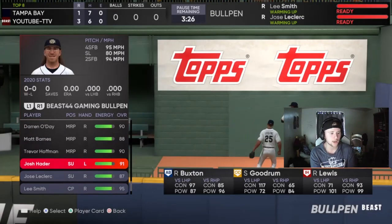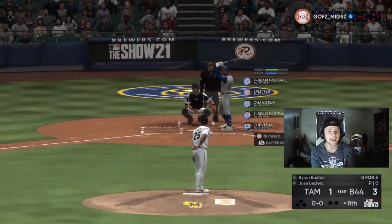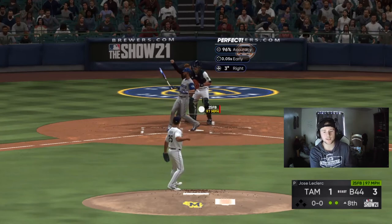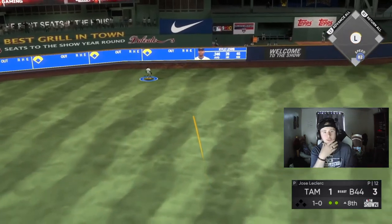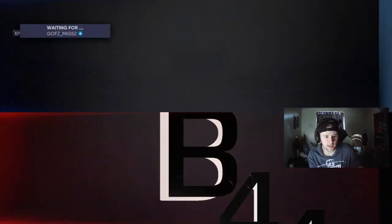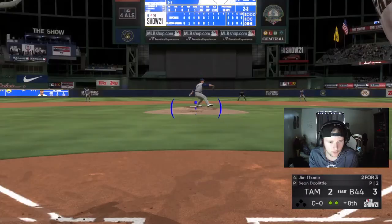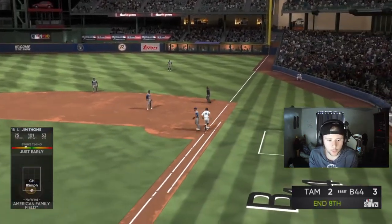I'm going to bring in Jose LeClerc in hopes that Lee Smith has a save opportunity for the ninth. LeClerc has a good K and hits per nine, so I'm hoping the opponent doesn't catch on to him too much. Got him with the two-seam. Despite the home run, we still get out of there with the lead. We've got to get some more insurance runs for Lee Smith — I don't like a one-run lead. He has 30 speed, he's not beating it out. That was a three-pitch inning. We had opportunities to go yard that inning.